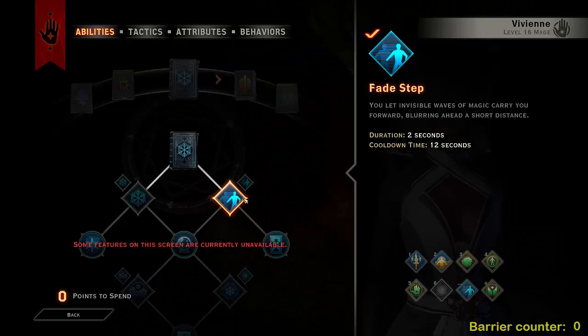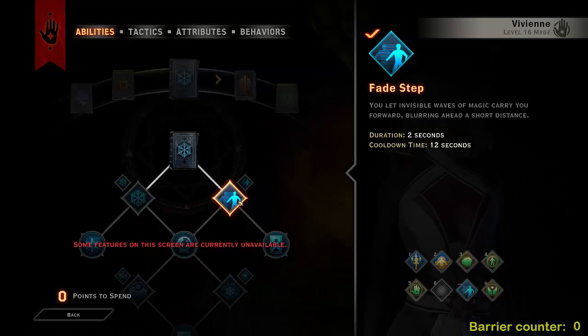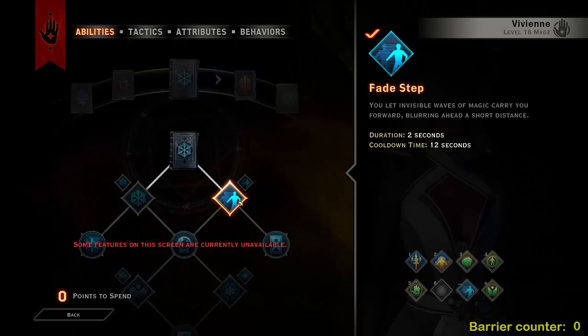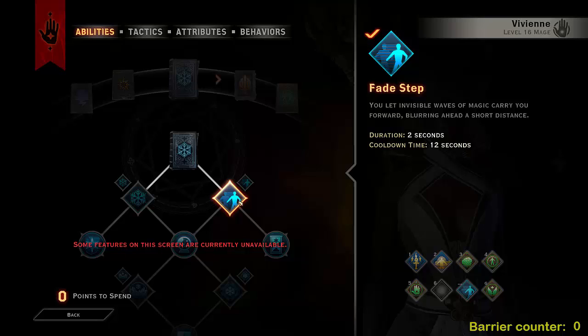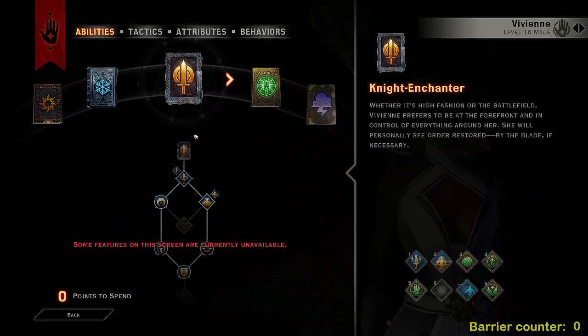While you're in the Fade Step you don't actually take any damage, which is great. So it's good for survivability and also for getting on to enemies to attack them, which will also improve survivability as shown in the Knight Enchanter tree.